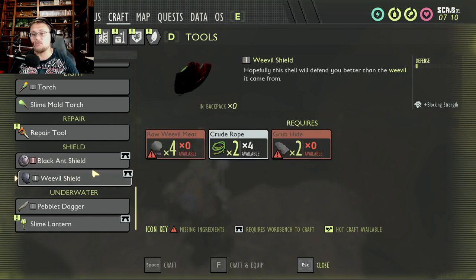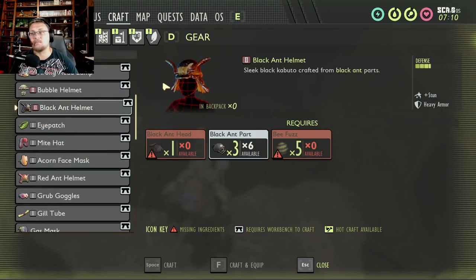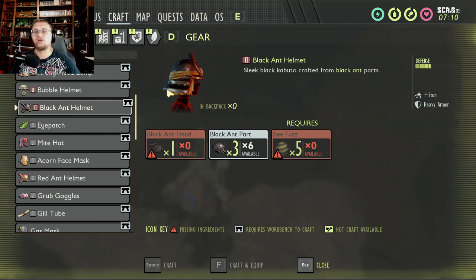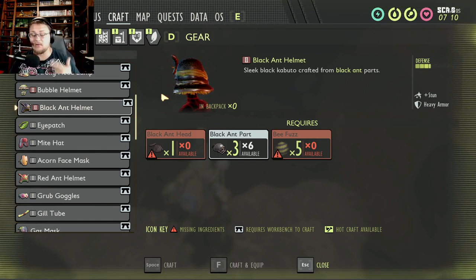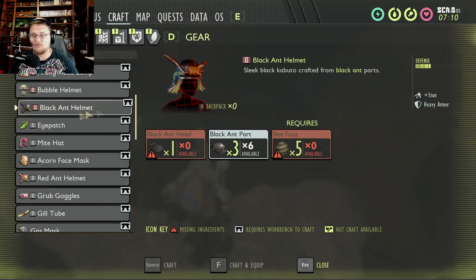Now let's check out the armor. There's the black ant helmet and the full set, but there's something important: the black ant gear does not work the same as red ant gear. It does not give you hauling strength, and it does not make you a friend of the black ants. Black ants do not care if you are wearing this armor — if a soldier ant sees you, they will fight you regardless. Having a full set is awesome, but it won't stop them from attacking.